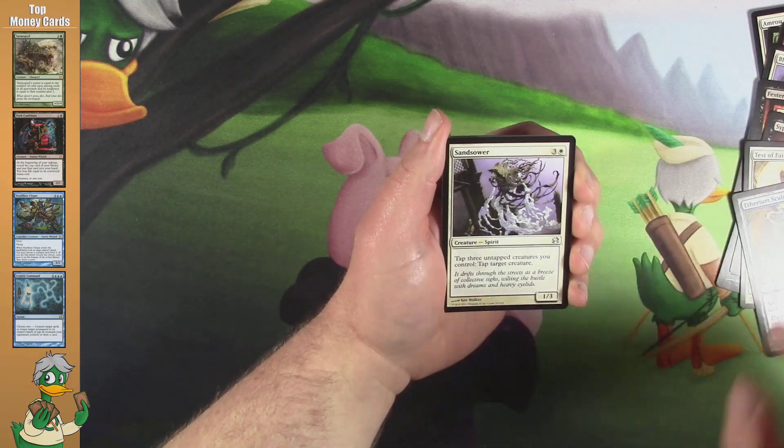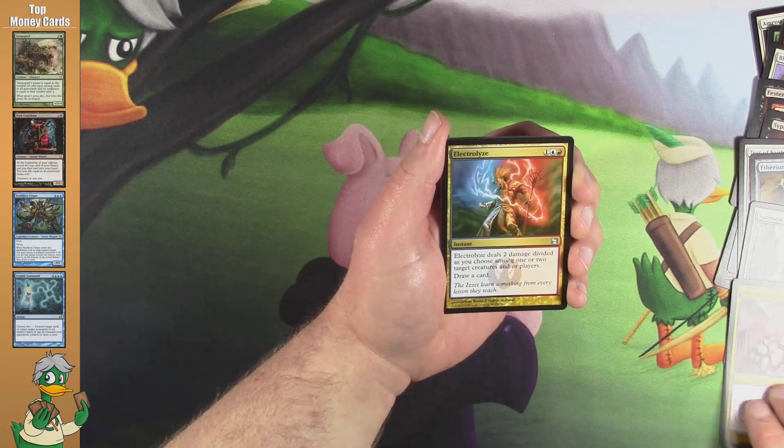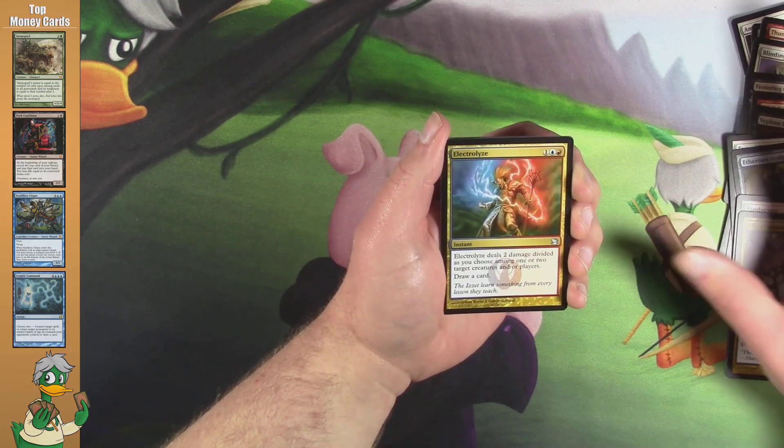First uncommon is a Sand Sower. Next uncommon is a Mind Funeral. Last uncommon is an Electrolyze. Pretty good uncommons.